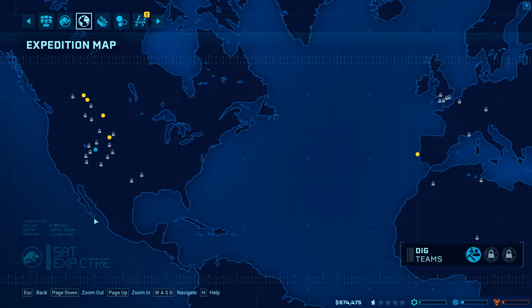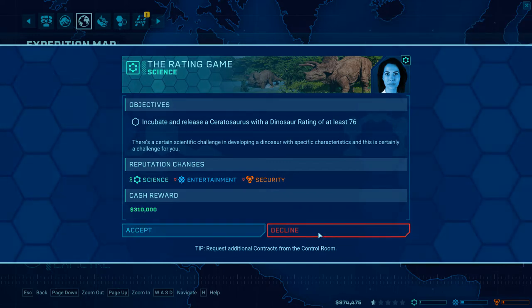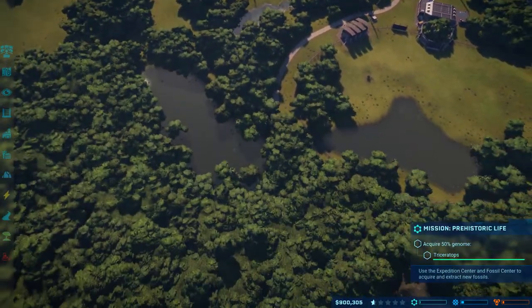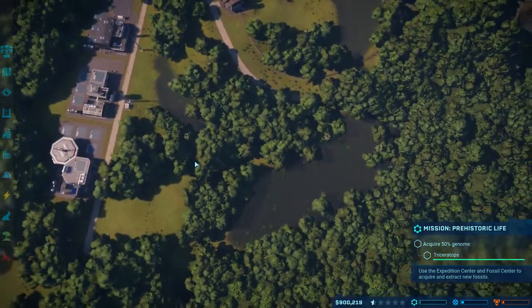We need some more Triceratops genome. So let's go ahead and hit the Lance Formation, which can get us some... We're going to hold off on that for now. I don't even have an enclosure built for the Ceratosaurus yet. This will get us Edmontosaurus, Triceratops, and Struthiomimus potentially, so we'll go ahead and send that out and bring that in. I do need to begin preparing an area for Ceratosaurus and we'll keep those separate from our herbivores, obviously.